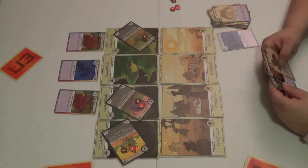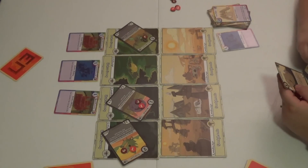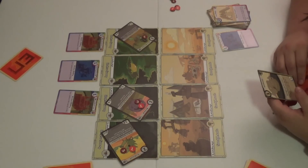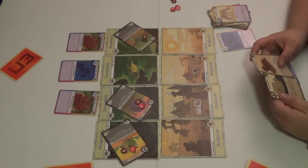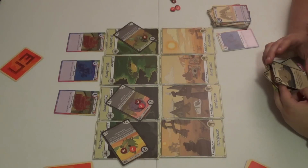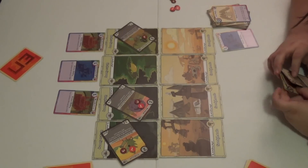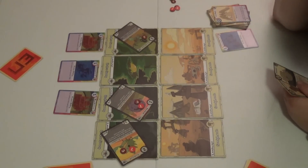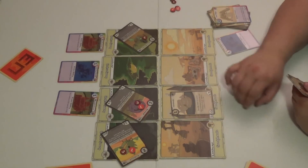Does this spell the end for Sarah? She has absolutely no creatures in hand and is going to have to draw something. There are literally cars revving, trains flying by, and emergency vehicles — the trifecta of this video. Hunter asks if she has enough to stop two things; she doesn't. She plays the Snake which does four damage, so that creature dies. But he attacks her for nothing.